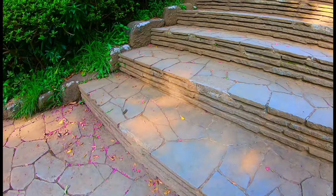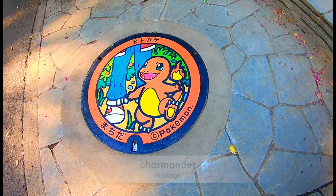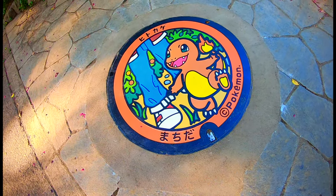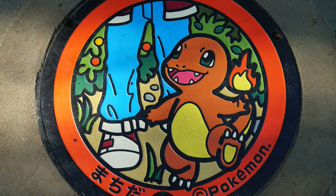So our next Pokémon is... Charmander! Charmander is a fire Pokémon. It is vulnerable to ground, rock, and water moves. Charmander's strong moves are Ember and Flamethrower.